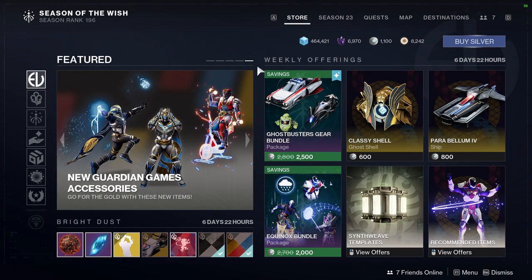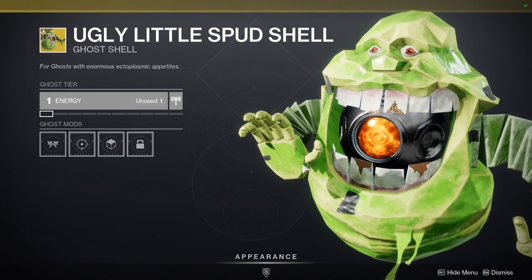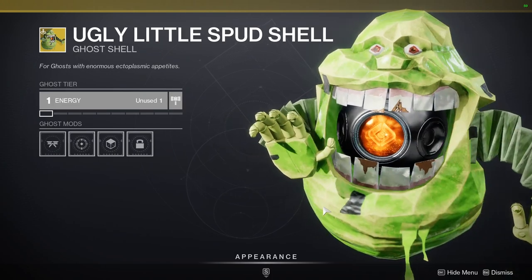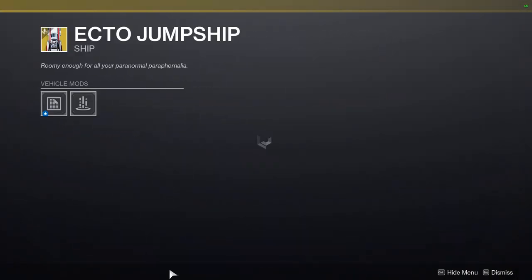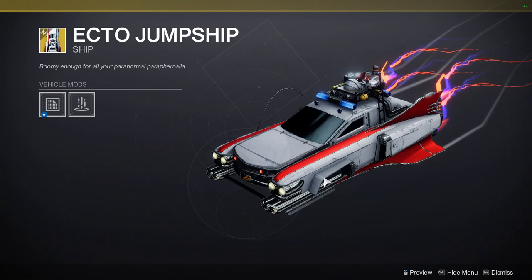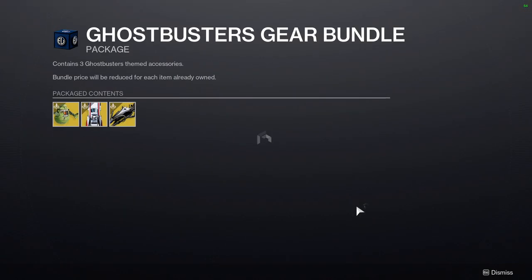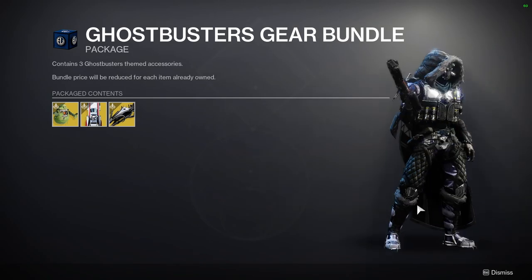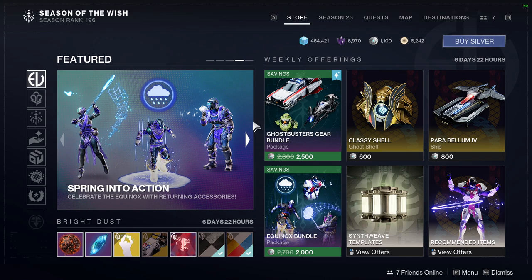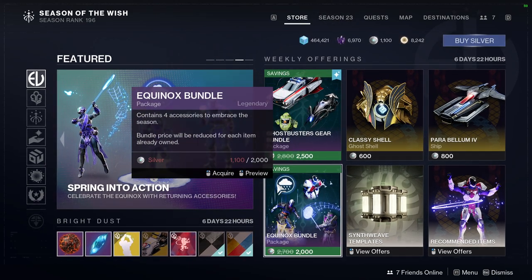As for Eververse, first and foremost we have a Ghostbusters gear bundle. I like Ghostbusters, but the only thing I would buy is honestly the ship — it's really cool. I was expecting it to be a sparrow, but the sparrow is this right here, which isn't bad. But especially for like 25 bucks — no thanks. I'd rather spend my money elsewhere.